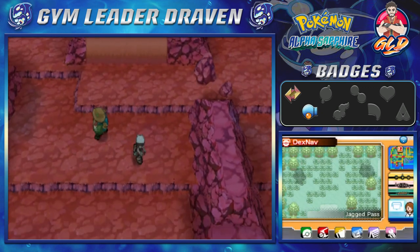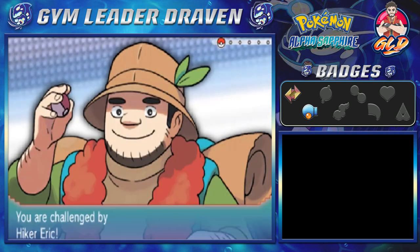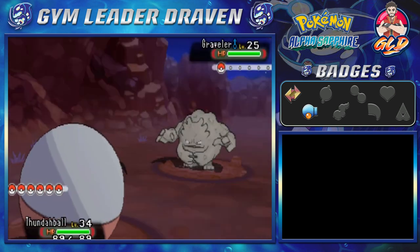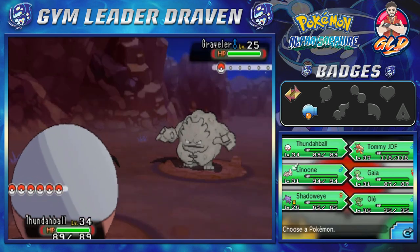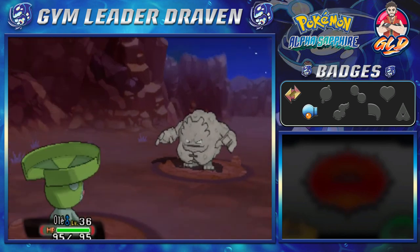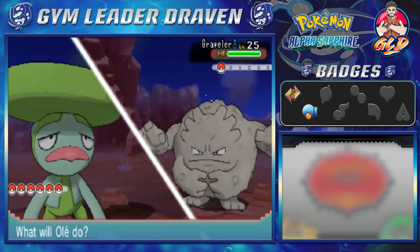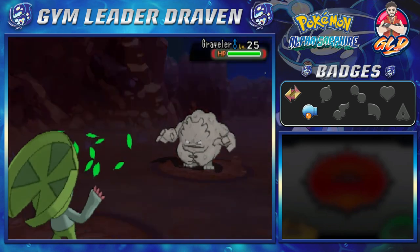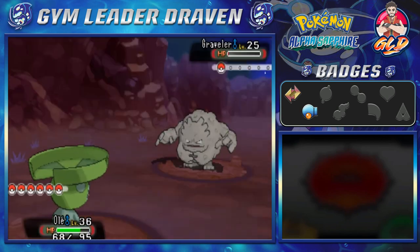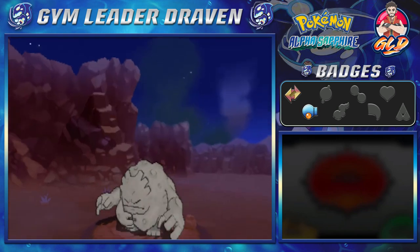We need to battle Hiker Eric, who we haven't fought yet. He's coming out with a Graveler, which has an advantage against us. Let's go with Ole. Graveler uses Bulldoze thinking it would destroy Thunderball. We go with Razor Leaf - hit it, but it has Sturdy. Let's go Bubble Beam - and that does the trick! Say goodbye to Graveler.